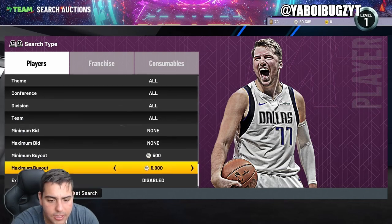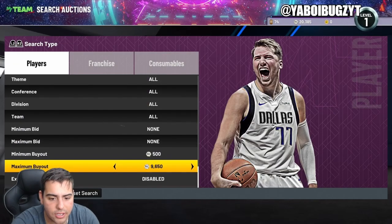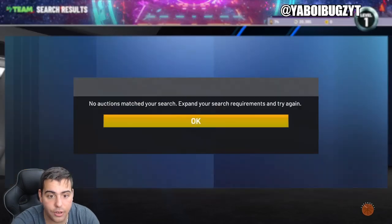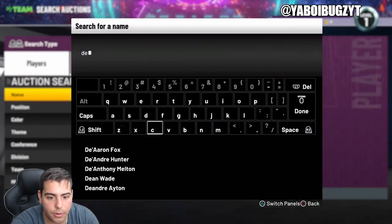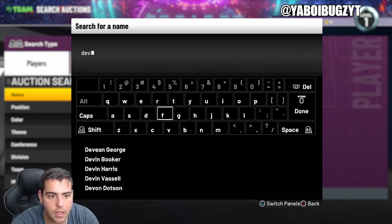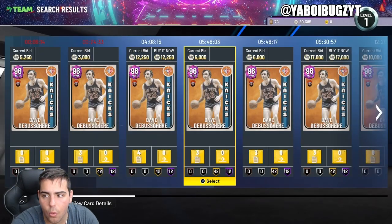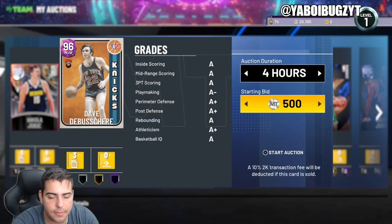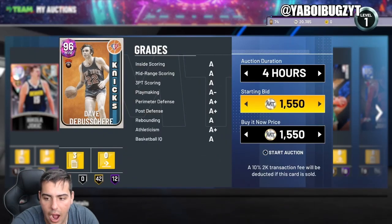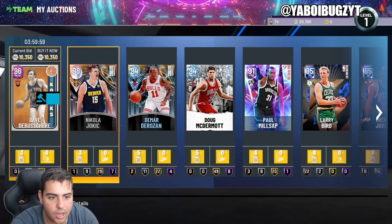Dave the Busher's pink diamond — I got this guy for 2000 MT, and he's now listed for 9600. Let me check what he's actually going for. Dave the Busher pink diamond is up to 11,000 MT — this is unheard of. I will be working the market all day today. This is a day you want to get on the game and sell your whole team — the market is up literally triple the amount.